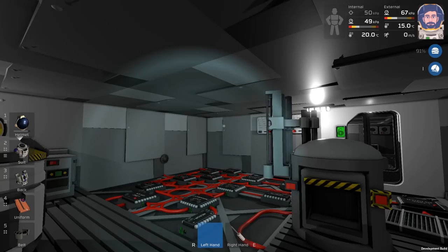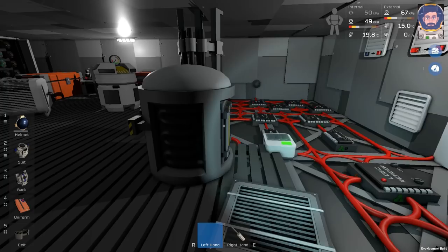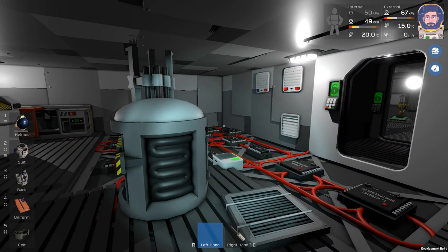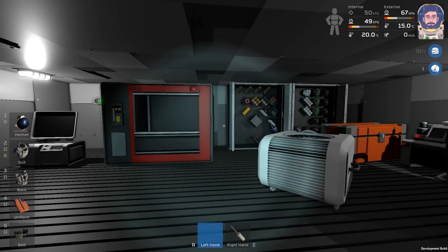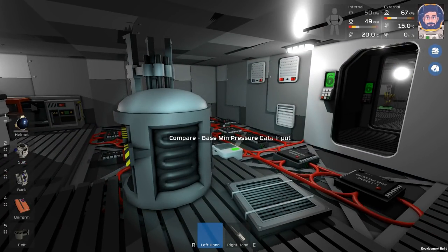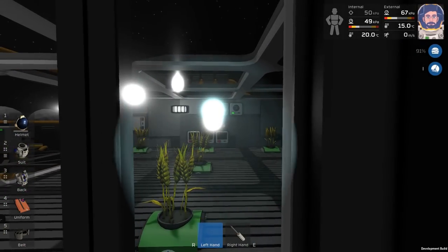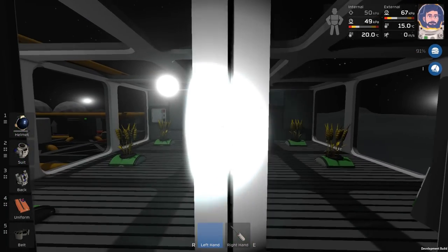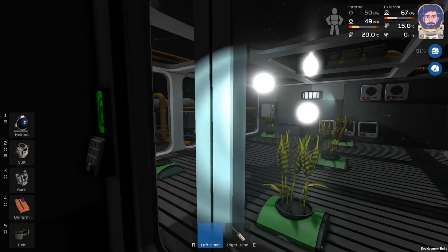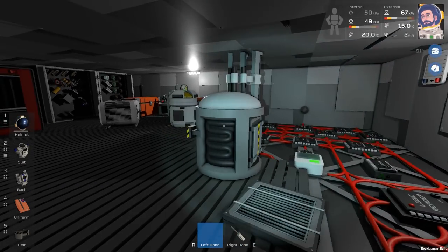I wanted to play some Stationeers because I saw that they did a fairly big update. Predominantly they added some new Logic Gate stuff, which I have yet to dabble into, and some kind of graph chart thing you can use on the Logic Circuits. There's elevators, which is a cool addition I want to look into. I think the biggest thing was hydroponic trays - it's more of a way to do it without all the glass, but the gas mixture stuff still needs to be present. It adds a UV light so you don't have to have daylight; it can just grow 24-7 with power.